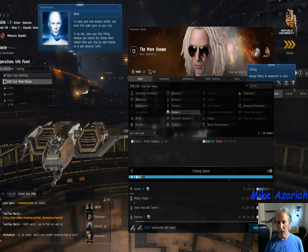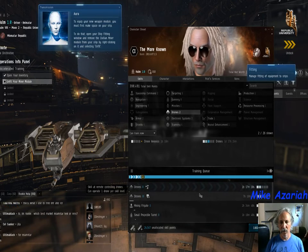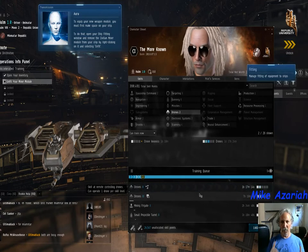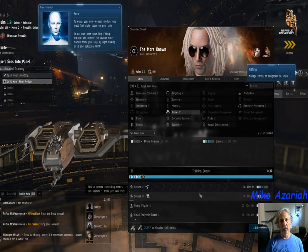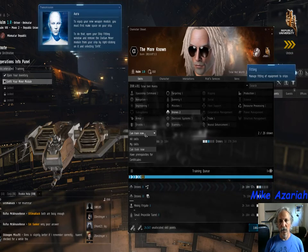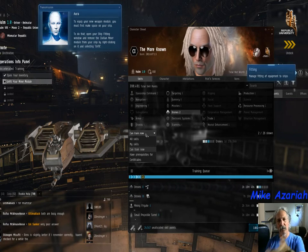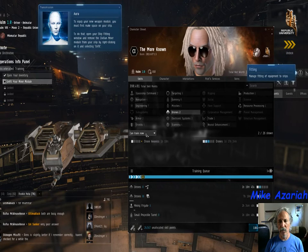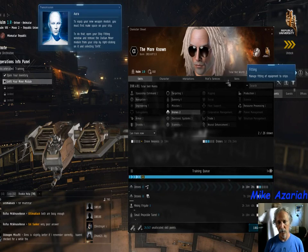If you pause or move something — like Mining Frigate, which was running for two hours thirty-five minutes — you can rearrange the queue and change what's running. You never lose skills, except in a very special instance with a strategic cruiser, and the game warns you. So you're safe to train, drop, train another one. If you find a gun and can't shoot it, right-click View Requirements and buy the skills you need. Always keep skills training.